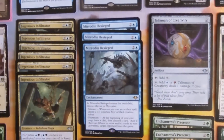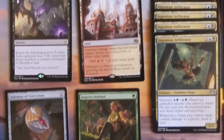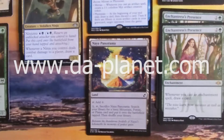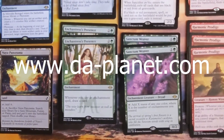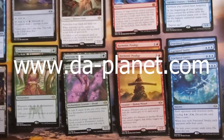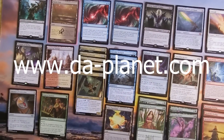We've been getting a lot of buys lately and we get singles in pretty much every day. You can check them out on our website at www.da-planet.com. You can order them there and we can ship them to you, or you could come by if you're on the island of Oahu. Check us out at our store.